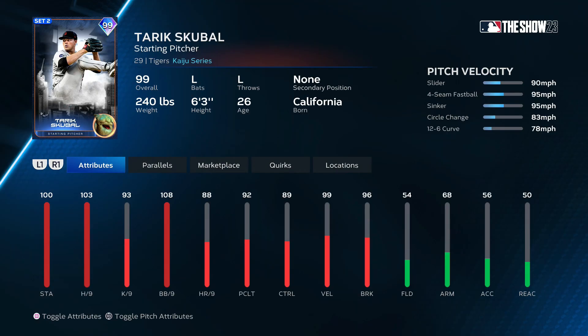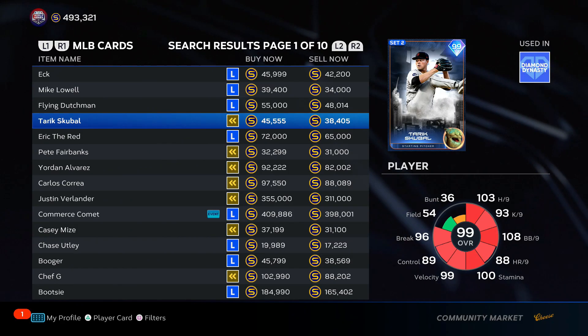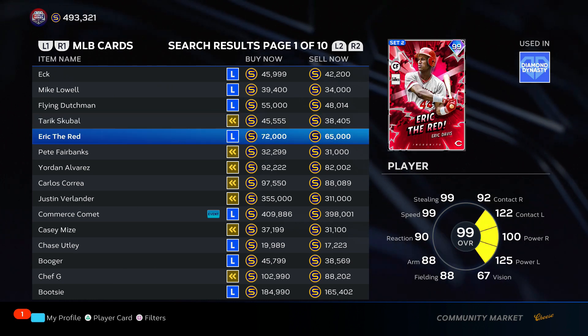Tarik Skubal — he was good a couple years ago, this year not as good. He has 99 velo, not really much to complain about there. I'm just not a huge fan of his windup and how he plays in terms of user friendliness. Debating between B and C tier — 40k isn't that bad — we'll put him at the bottom of B tier for now.